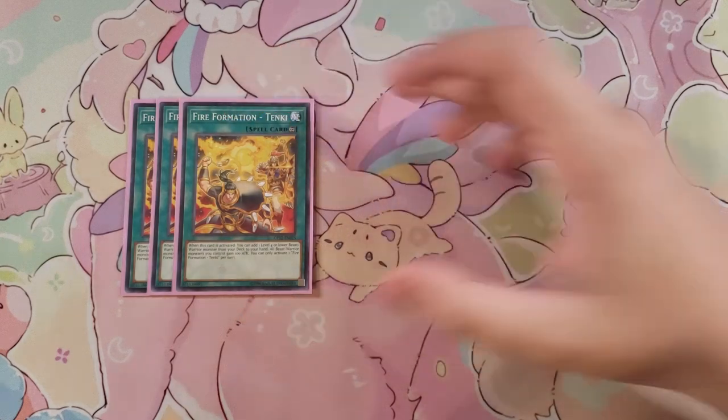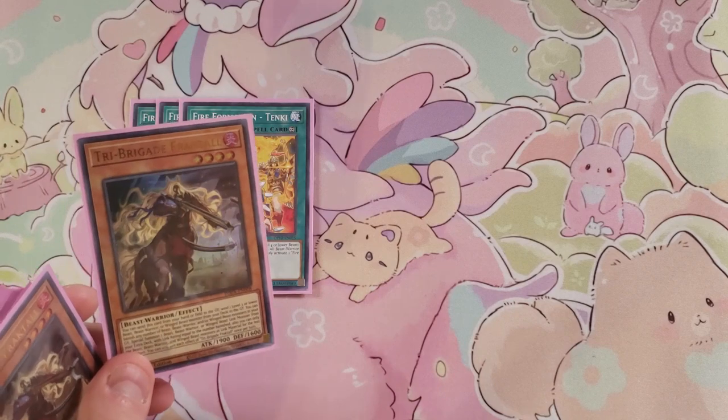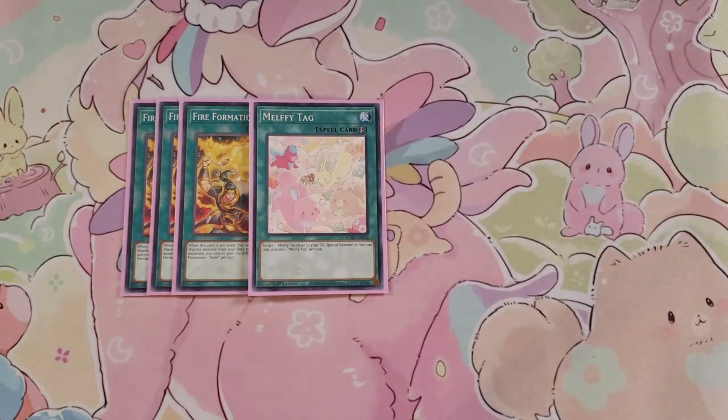For spells, we're playing three copies of Fire Formation Tenki because this card lets you add a Beast-Warrior monster from your deck to your hand, which is going to always be your copy of Fraktall. Fraktall is ridiculously easy to grab out of the deck and it's a good 1900 beater as well if you just normal summon it — with Tenki on the field it becomes 2000. We also play a single copy of Melffy Tag, which is basically Monster Reborn for Melfys: target a Melffy monster in the graveyard, special summon it, and you can only activate one per turn.